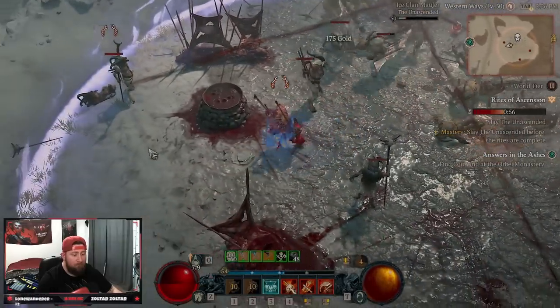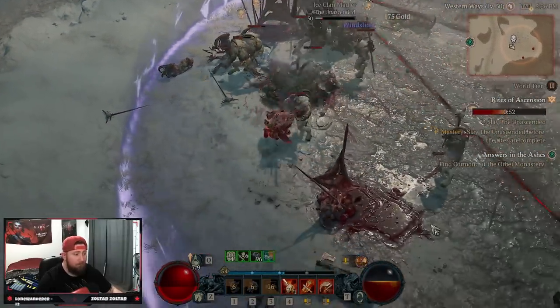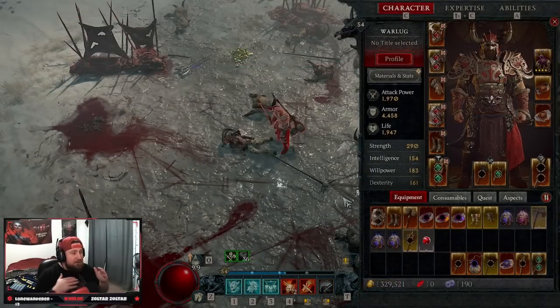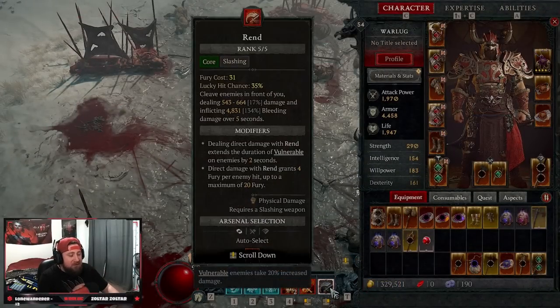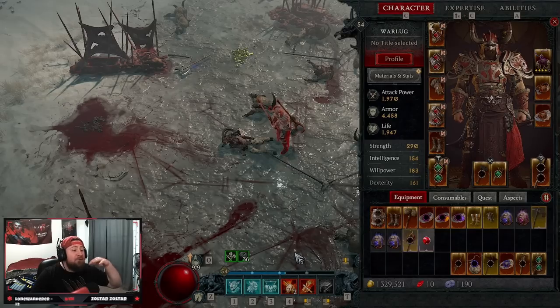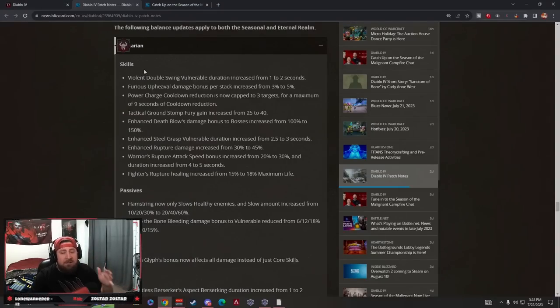Today I'm going to go over my build, how to play it, and all the gear pieces you need. What's up guys, War here. I'm bringing you a really nice Rend into Rupture build. A big shout out to my community for this — it's a really strong leveling build. The big reason we have this is because in the patch notes released a few days before Season 1, Enhanced Rupture's damage increased, attack speed increased, and healing also increased.